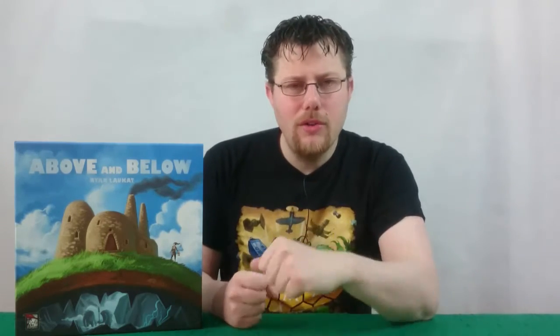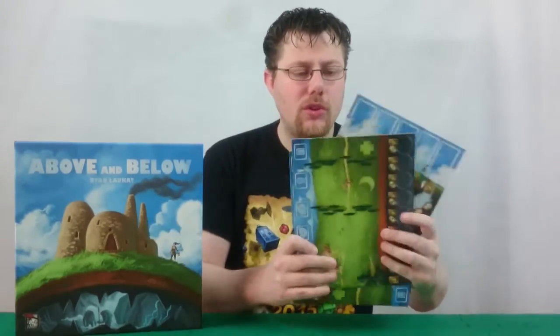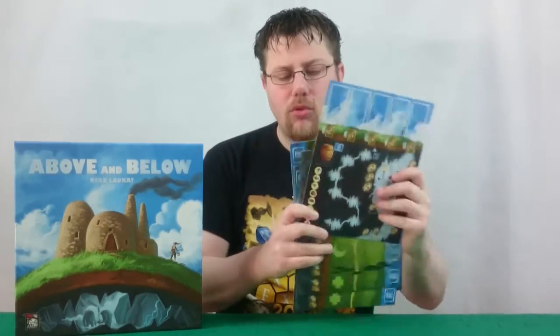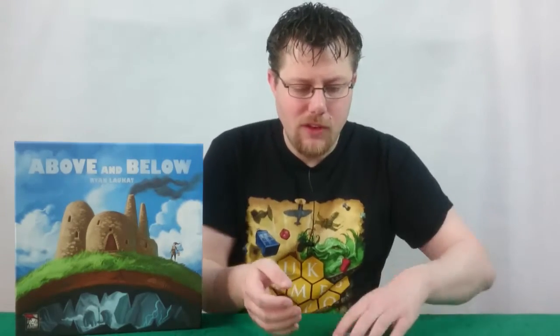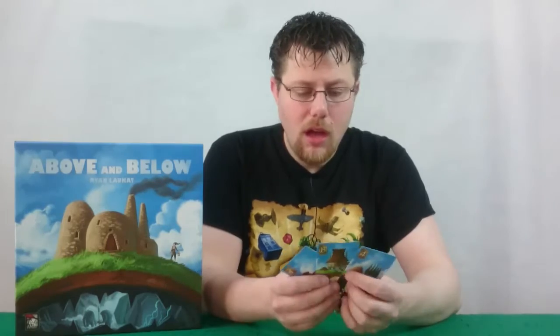Components. Let's start with the boards. These are good heavyweight boards — both the player boards and the central reputation track board are all this heavyweight cardboard, really nice, good quality. The same goes for all of the tokens in the game for all the different resources and for your villagers. It's all really nice compacted heavyweight cardboard, very good quality. The cards are perfectly fine — they're nice linen finish, good cards. Not really a lot more to talk about on them.